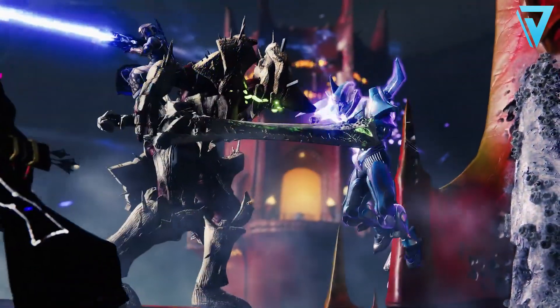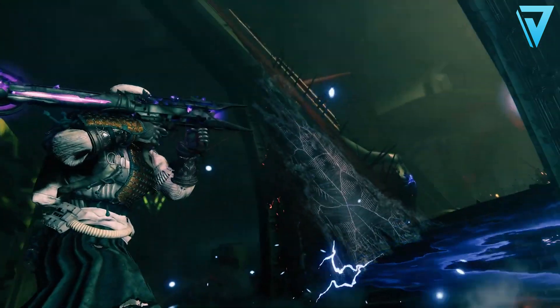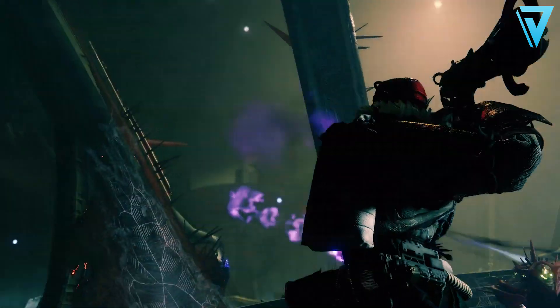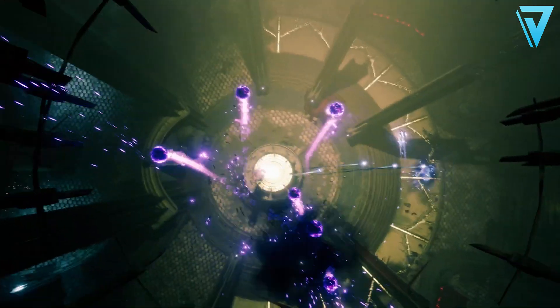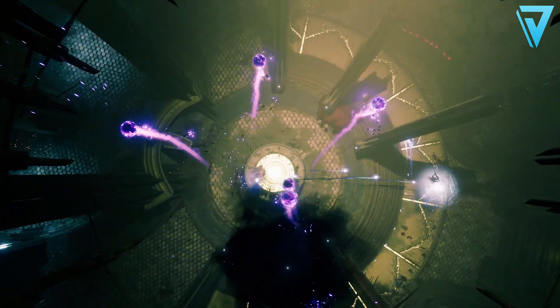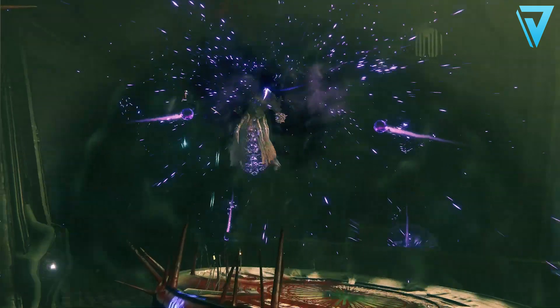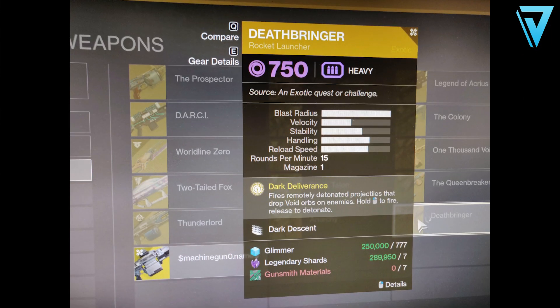It's here that we've got a sneaky peek at one of the upcoming new exotic rocket launchers. You may have seen this in some of the recent Bungie trailers, where it's often compared to Gjallarhorn due to its void projectiles which seemingly track targets, similar to Wolfpack Rounds. Whilst inspecting the collections at PAX West, we've learned that this weapon is in fact called Death Bringer — earnable via an exotic quest or challenge.